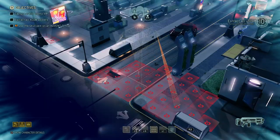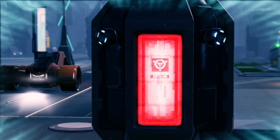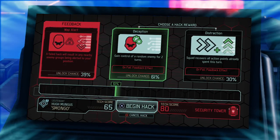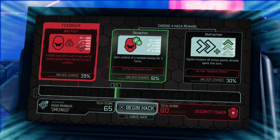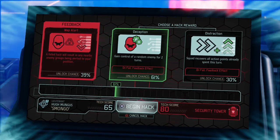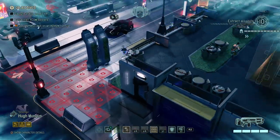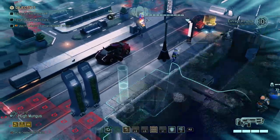We're just quickly gonna check out the tower here - what bonuses we can get from hacking it. Because if there's a hacking boost that might be really cool. So: squad recovers all action points already spent this turn. And with deception, you gain control of a random enemy for two turns. That might actually be very interesting. So hacking this tower is something we're gonna have to keep in mind, because the percentages are going to be higher since Benito's hacking ability is boosted because of the Skulljack.